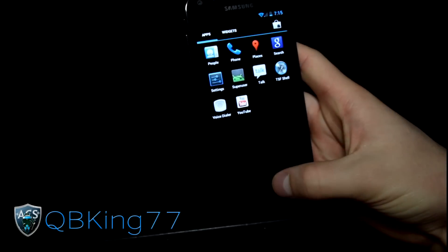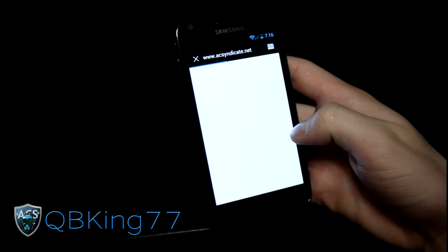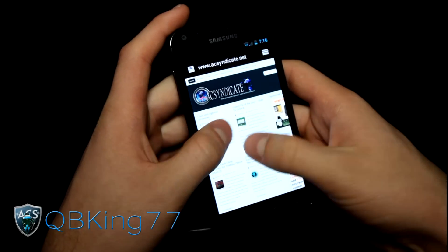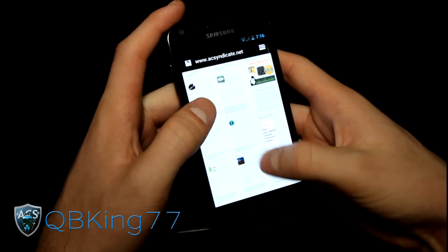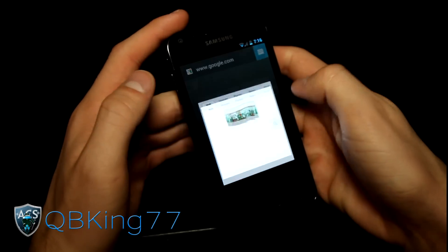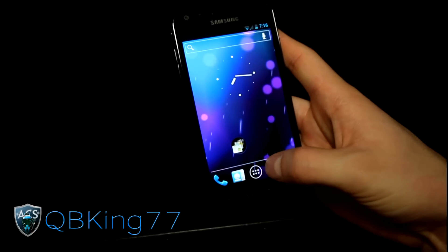You have a lot of other settings. You have your wallpaper options — I have my Phase Beam wallpaper, which I like a lot. The stock browser is great, loading up ACSyndicate.net. Hopefully CM9 gets updated to be compatible with Chrome. You've got tab options: you can have two tabs open, swipe one away, and go back to ACSyndicate.net.